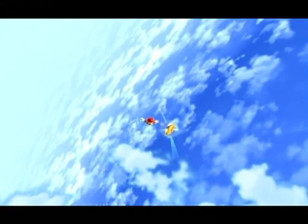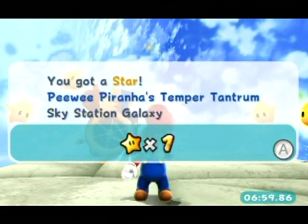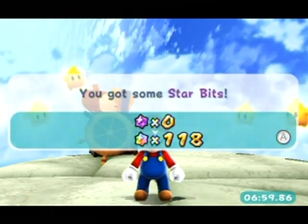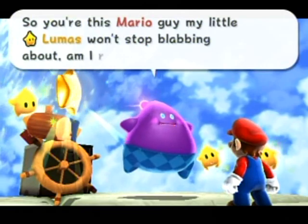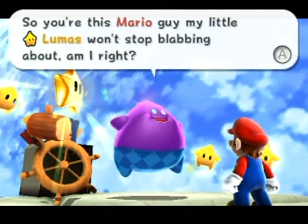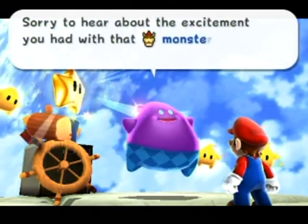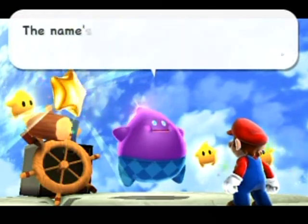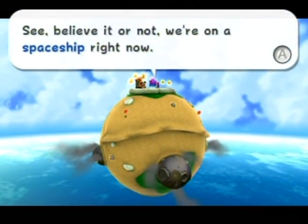That's the first star of the game. Only 118 star bits out of 9,999. Now we're about to meet my least favorite Mario character - Lubba. He is the Mario equivalent of Big the Cat to me, though not quite as bad. I just don't like this guy - he has bad jokes, he's dumb. So this is apparently a spaceship.